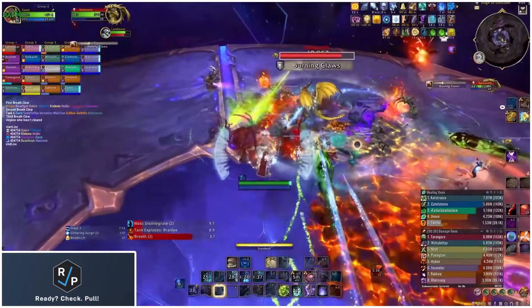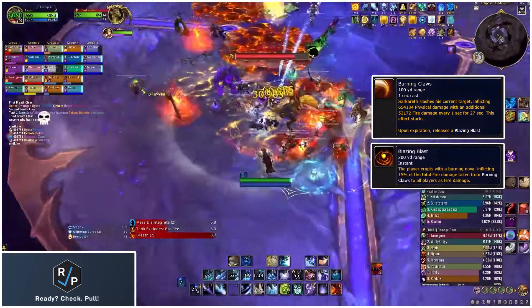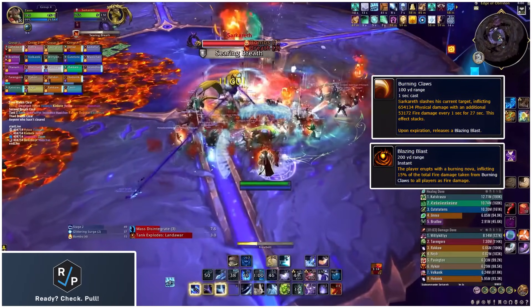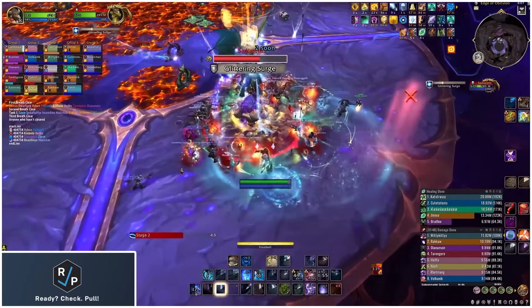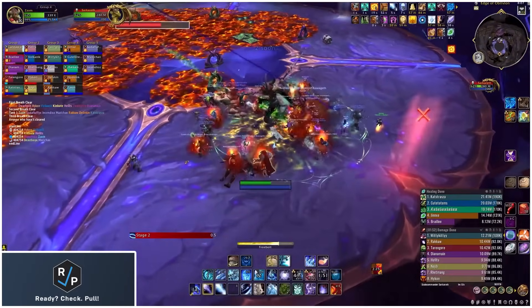For the tanks, taunt swap every time the boss casts Burning Claws, which does a big physical hit and applies a magical dot. The dot does raid-wide damage when it expires based on how much damage you've taken from the dot, so use some magical defenses to help with this. The second big Glittering Surge happens about 1 minute and 40 seconds in, so use some big raid cooldowns for this one as well. Then the boss teleports away and starts Phase 2.